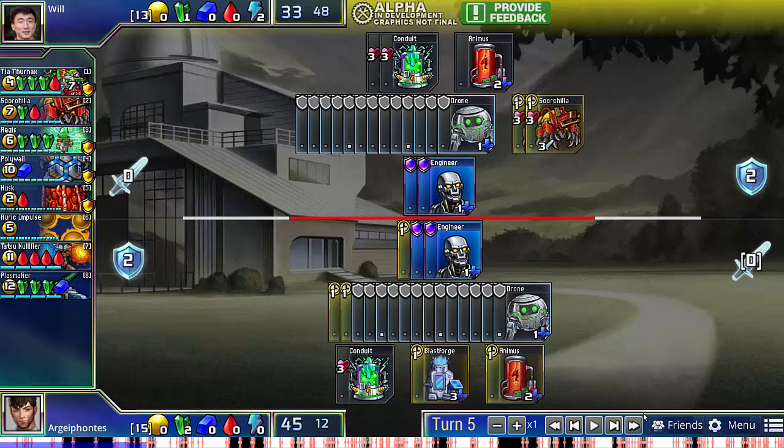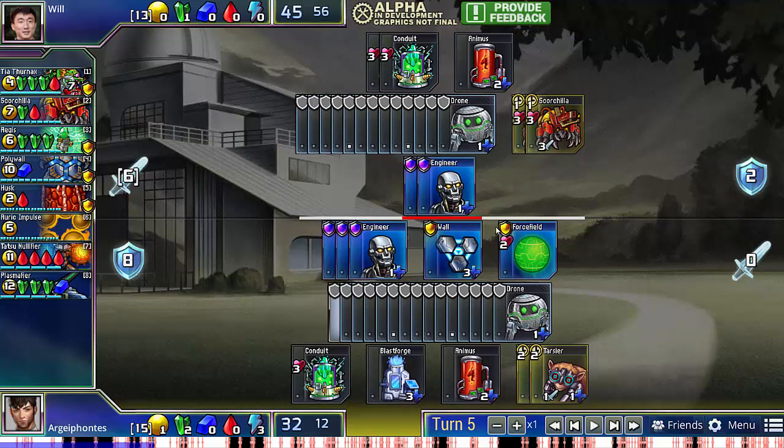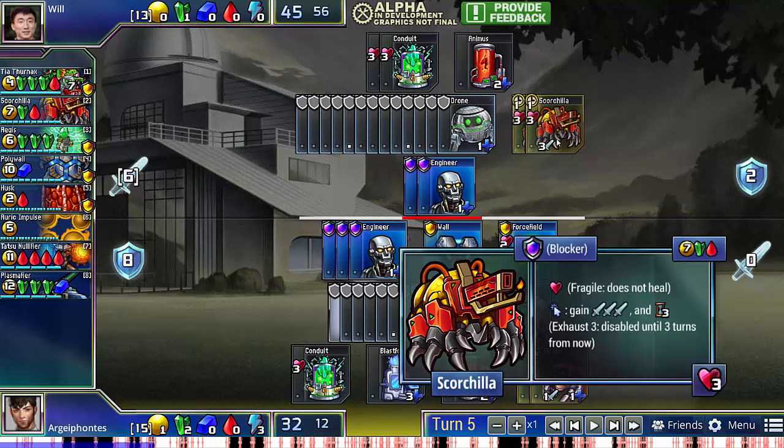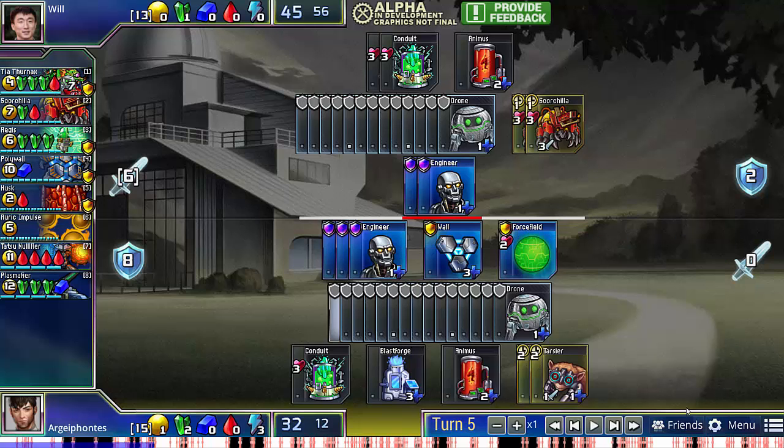As we see here, he does go for Scorchillas. I'm able to defend with just a wall and a force field, and I actually have enough gold to double Tarsier. This is very important in the Scorchilla games, because provided you're able to defend the Scorchillas every turn without having to force field too much, Tarsiers are actually way more damage efficient. Scorchillas average to one damage a turn because they attack for three every three turns, so they're not very efficient units. However, their benefit is the massive amounts of burst damage — if you're not able to defend the burst damage, Scorchilla will overwhelm you.